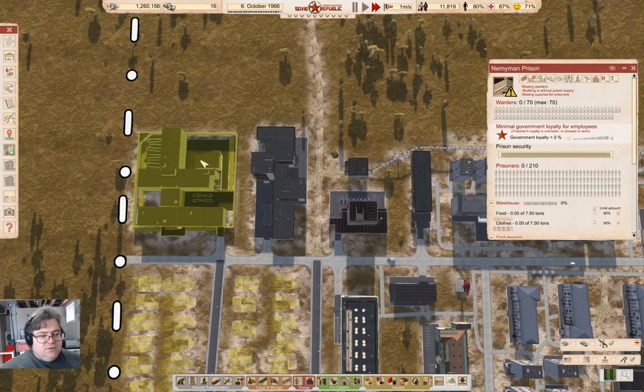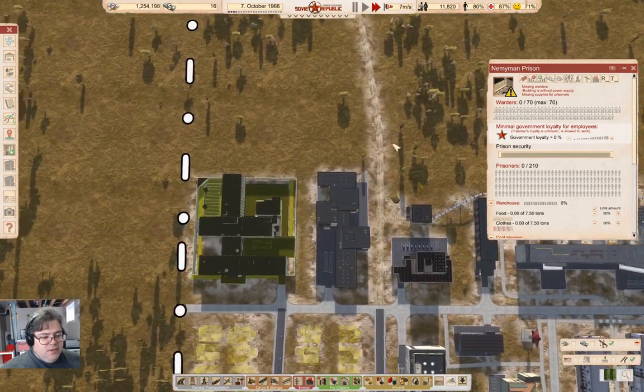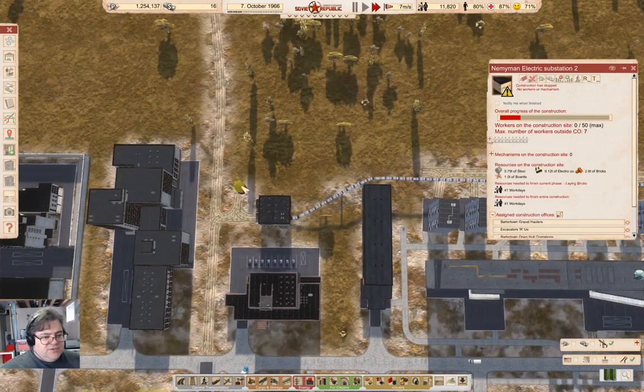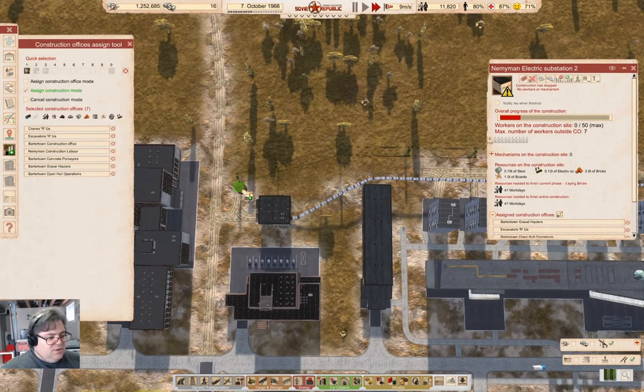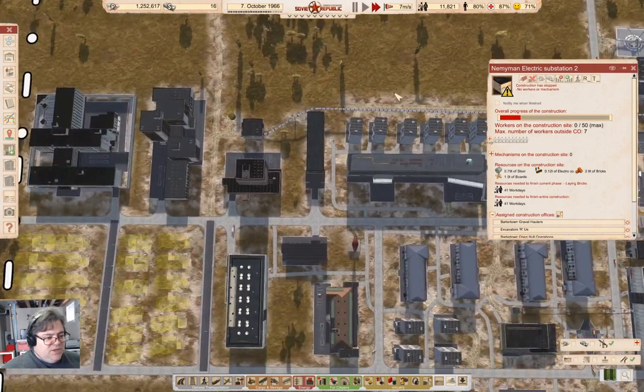Prison is without power supply, yeah. That's because we need to build the electric station, or the substation and the thing. And over here we need to get regular construction operations going on.